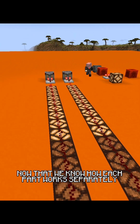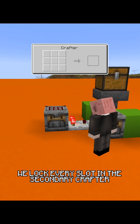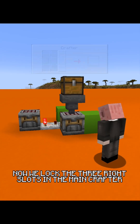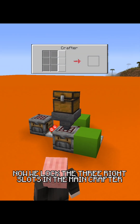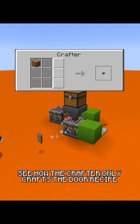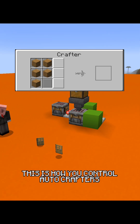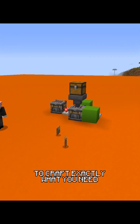Now that we know how each part works separately, let's see it in action. We lock every slot in the secondary crafter. Then we lock the three right slots in the main crafter and fill the chest with planks. See how the crafter only crafts the door recipe and skips the other available recipes? This is how you control autocrafters to craft exactly what you need.